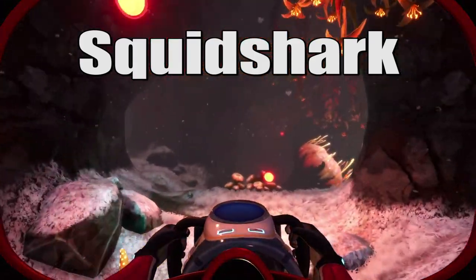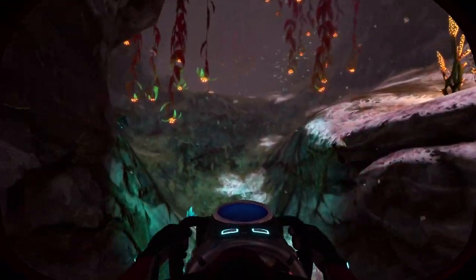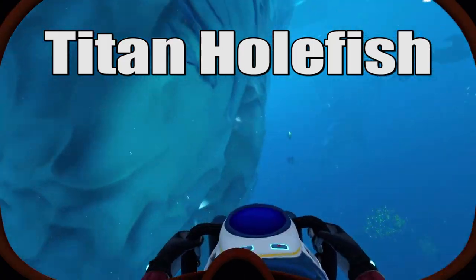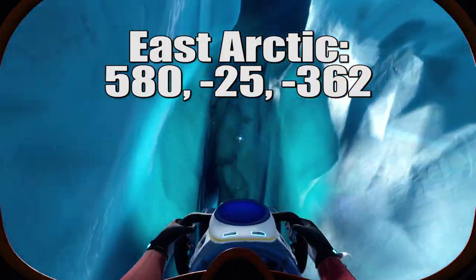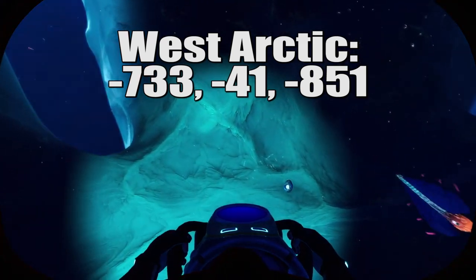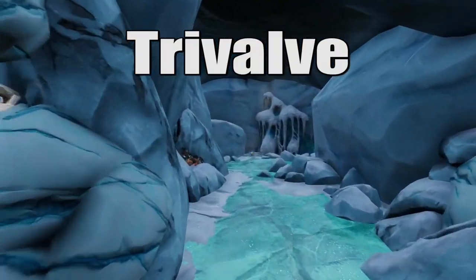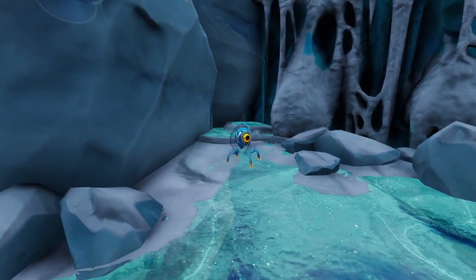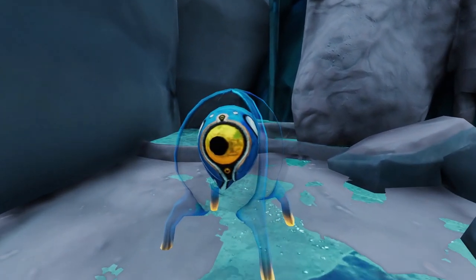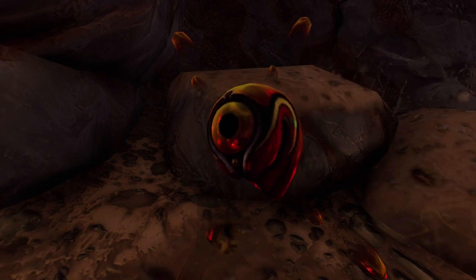Squid shark eggs are found in the deep lily pad caves. They are different shades of blue with two small tendrils sticking out of the top. You'll know you're nearby when you encounter the squid shark while searching the lower cave area. Titan holefish eggs are found in the East Arctic and West Arctic around the large icebergs that have hollow chambers inside. These are easily recognized as they look like a blue donut with a white egg in the middle. That just leaves the tri-valve eggs. These come in both blue and yellow colors. The blue tri-valves are found in the Arctic spires and the West Arctic, while the yellow tri-valves are found in the deep lily pad caves. Be sure to check out my other video about finding these, as I give you precise directions on the three locations that hold these.